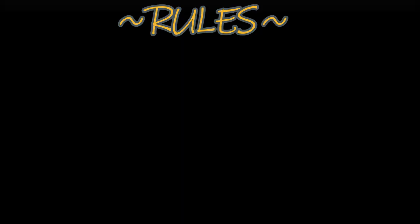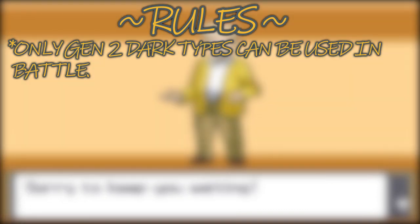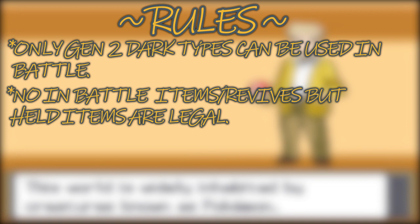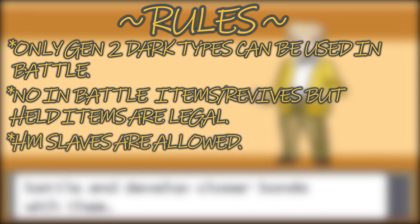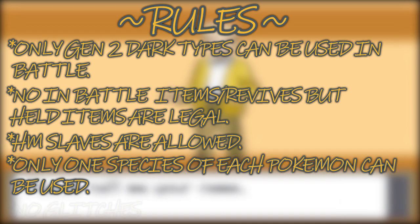But let's clarify the rules. First, we can only use Dark-types introduced in Generation 2 in battle. Second, no items can be used in battle, but held items can be, and no reviving fainted Pokemon in the Elite Four. Third, we can use HM Slaves outside of battle. Fourth, I can only have one species of each evolution line on my team. And finally, no glitches.